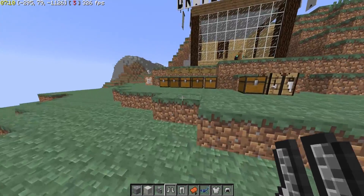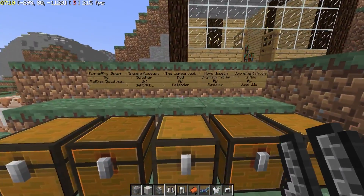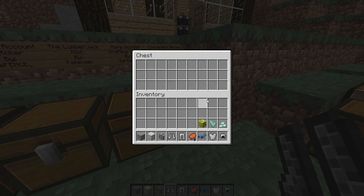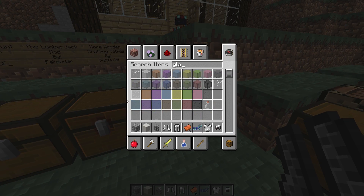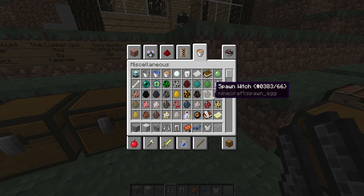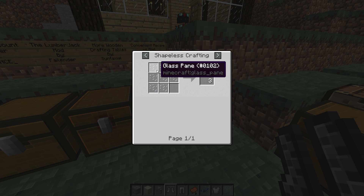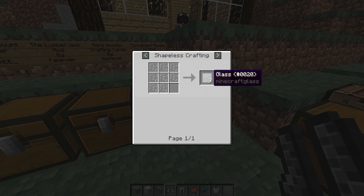You guys will have a ton of other things you guys can craft, like mossy cobblestone, the other types of horse armors. I was supposed to have a piece of glass here to show you guys the glass recipe, because I thought that was kind of cool. The glass recipe is actually going to allow you guys to craft glass panes into a piece of glass.